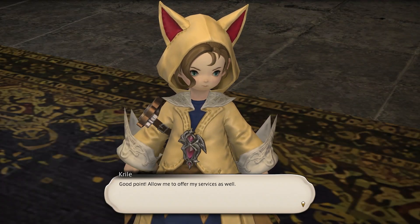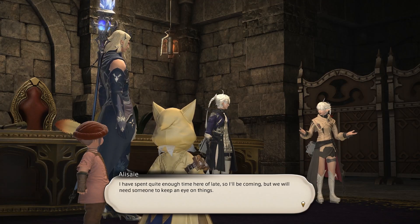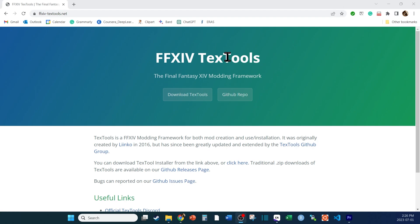Fortunately, it's pretty effortless to install these mods. You only need one piece of software for character models: TexTools. This is free software that enables you to install these texture mods. Go to their website, which is listed in the video description, and download and install the program.